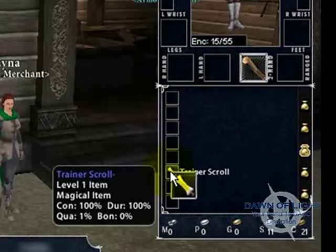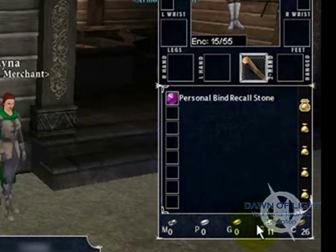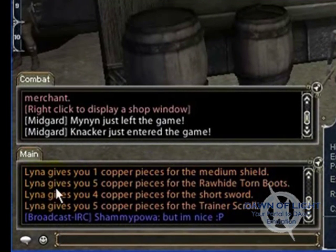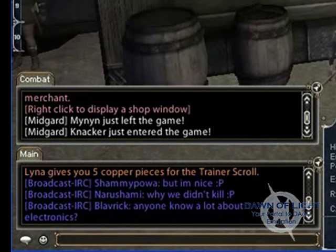You can see that I've sold all the extra stuff that I was carrying, and now I've got 11 silver. Also, you can look at the bottom window here and it will tell you how much coin you got from each item that you sold.